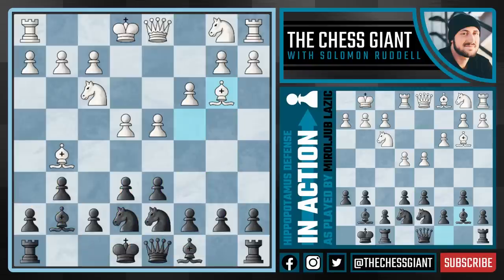White continues with bishop b3 and now black continues with the normal hippo move h6, getting a normal hippo setup and gaining tempo against this bishop. White then plays bishop g5, allows us to get development and play h6 which we're going to do anyway, and white has done nothing but waste two moves by retreating to bishop c1.